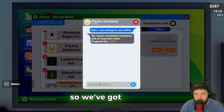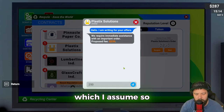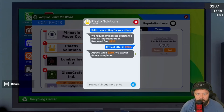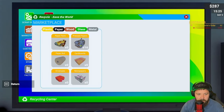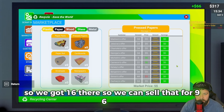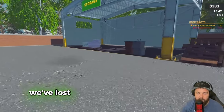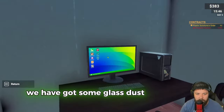We'll do the plastic contract - going to bargain a bit more. We've got 287, so I'll enter 250. I'm wondering if they pay us for the contract upfront since we're recycling and delivering it. Offer taken! We'll sell the rest of the paper - demand 24, market price five, so we sell 16 for 96. That puts us at 383 total.